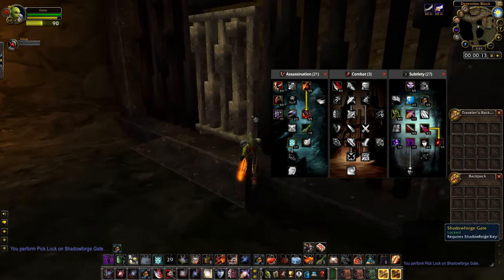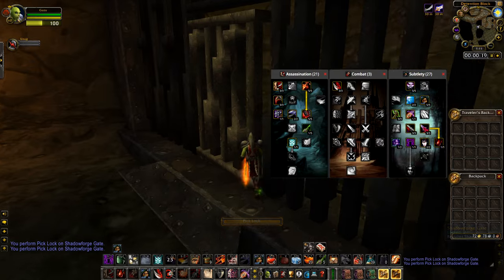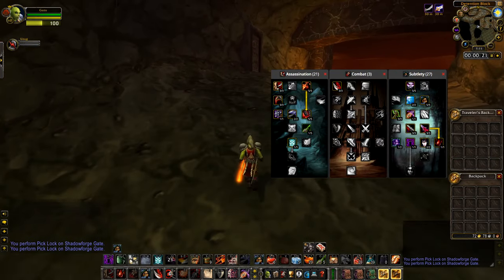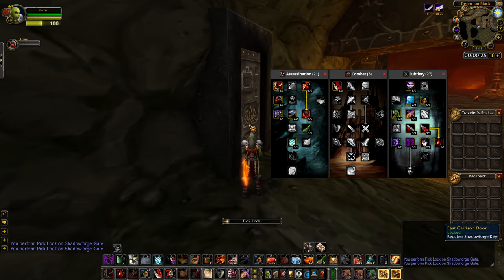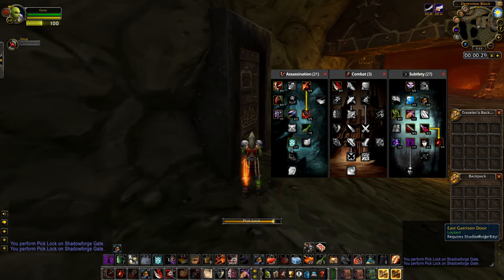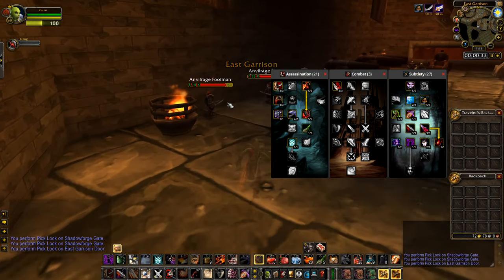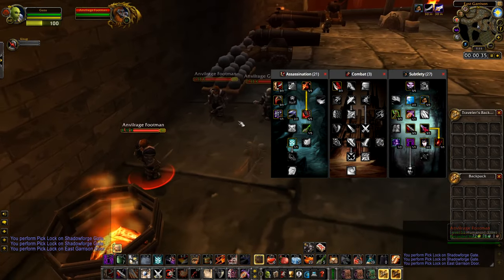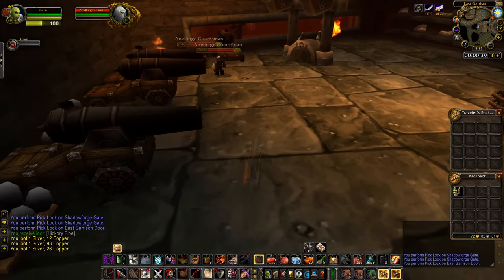I'm running a standard subtlety PvP spec. This guy you can distract right here as well, where you need to get your Improved Sap for the boss, and Master of Deception. You need Camouflage to walk faster in stealth. You can also do this specced as Combat, though it'll make it a lot slower and you will have a lot less fail-safes with your Vanish.